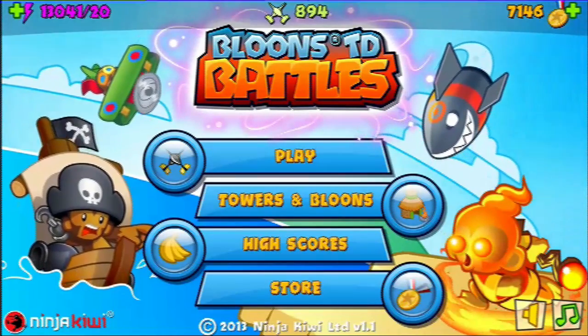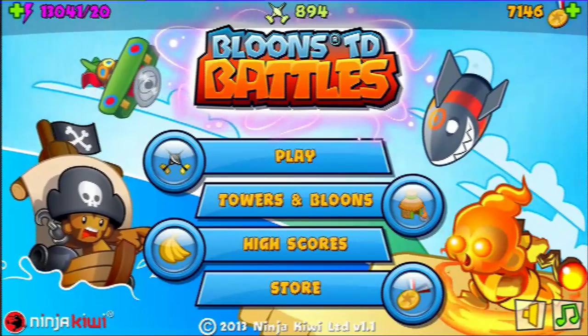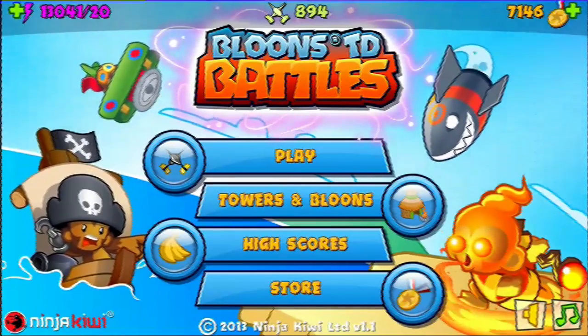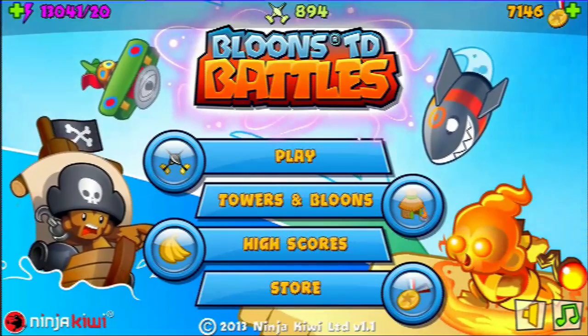My favorite strategies consist of using the blue blimps, the red blimps, even the green blimps as soon as you can. But this is what I think the best strategy is — you basically have to survive until around round 13 and you will pretty much win the game every time. So without further ado, let's dive in.